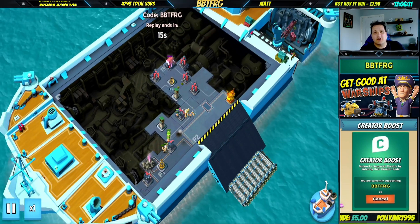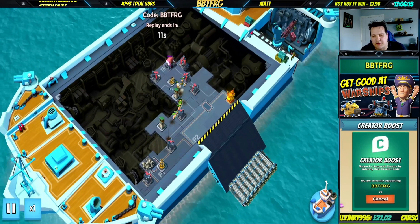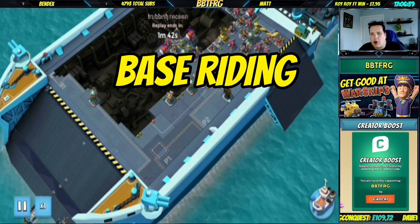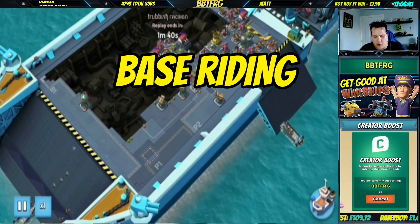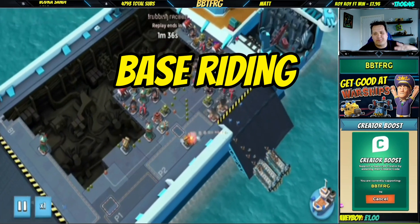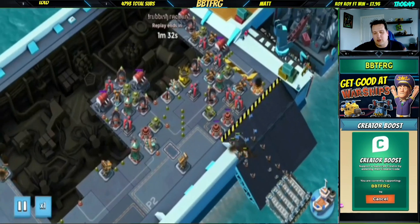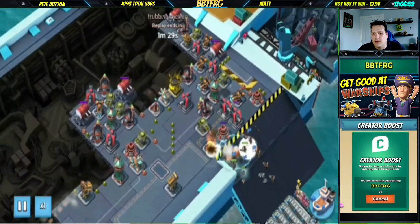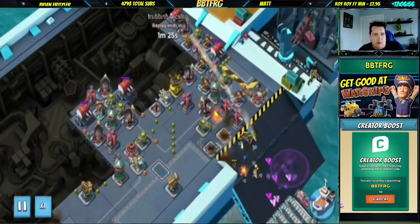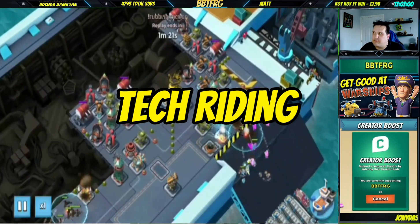There are generally two methods for playing Warships: base riding and tech riding. Base riding is where you unlock all of the effective tech for the ER level you are at. So if you're at 3 ER, you'd have already maxed out 2 before jumping to 3, then you'd be unlocking everything good at 3 ER, maxing it, saving some keys and tokens before jumping to 4, and so on.